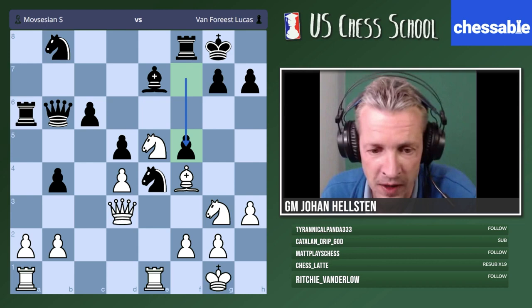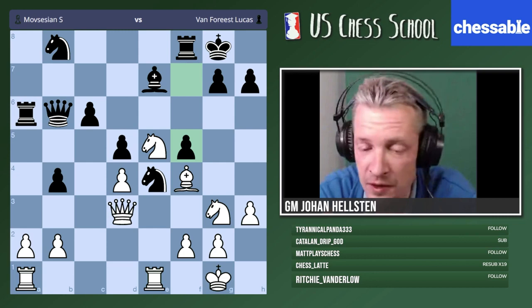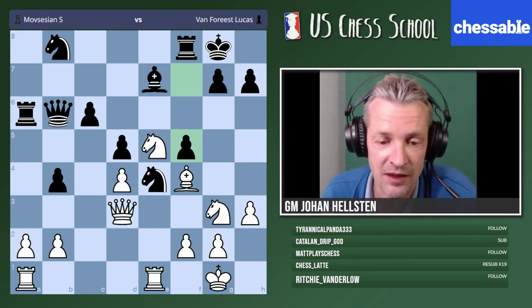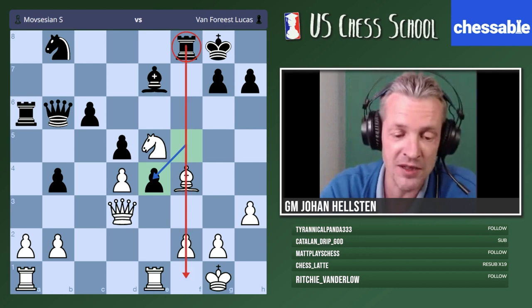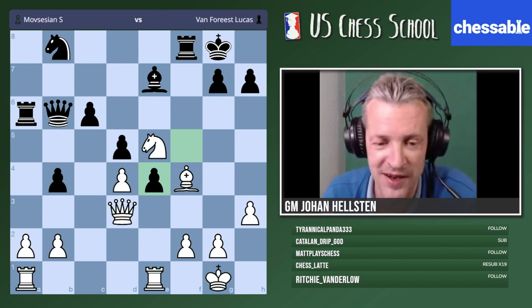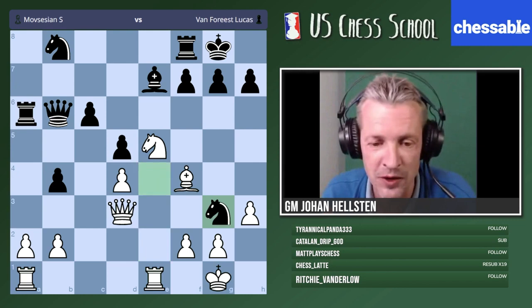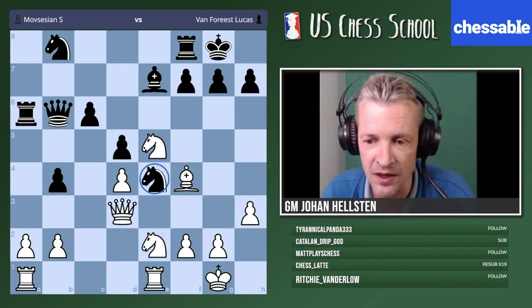Going back to this position: knight g3, a very simple but very strong move — try to eliminate black's only good piece, the most active of his three minor pieces. Now f5 — what would you play in that case, Eric? Amazon said f3, exactly. By the way, here we have a dynamic exchange in action: knight takes e4 would be a dynamic exchange, but for black. My definition of a dynamic exchange is when we exchange pieces in a way which modifies the pawn structure.